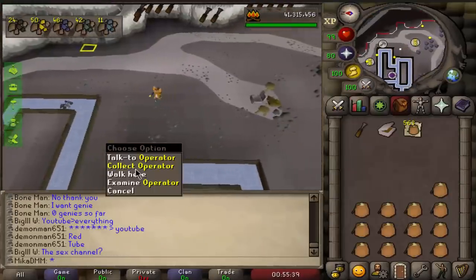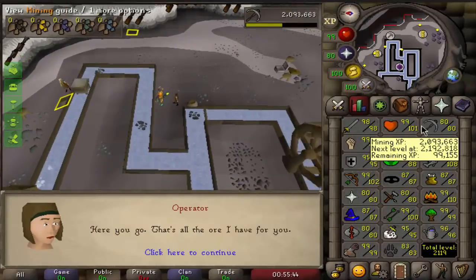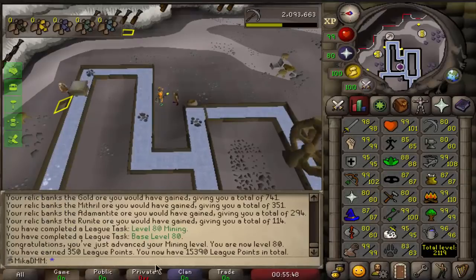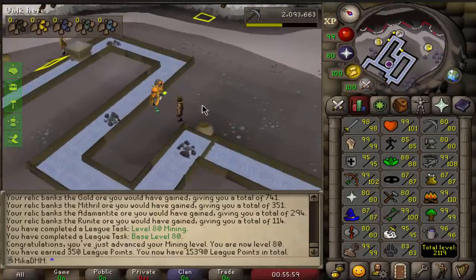I hope that's enough XP for 80 mining — way more than enough, 185,000 right there. And ladies and gentlemen, we are 80 mining, which also means we are 80 base stats. Together, both of those give me 350 extra points, which basically moves us even further up the ranks. So that's awesome.